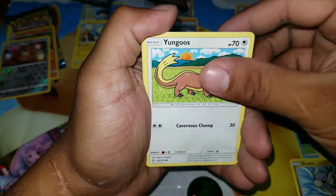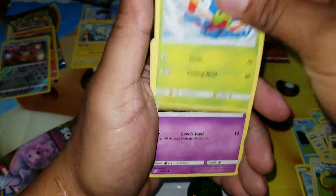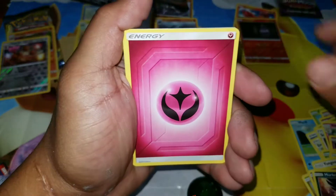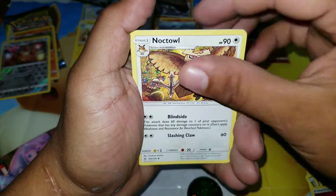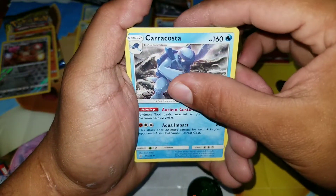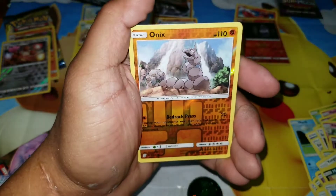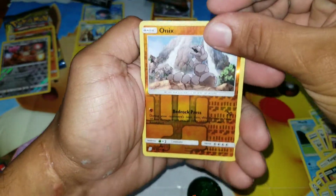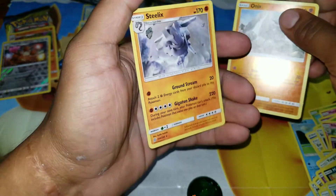Dratini, Gastly, Yanma, Exeggcute, Murkrow, Energy, Knock Down, Karrablast, Audino. Reverse Holo Onix. And for the rare, Steelix. Okay, so it's not bad.